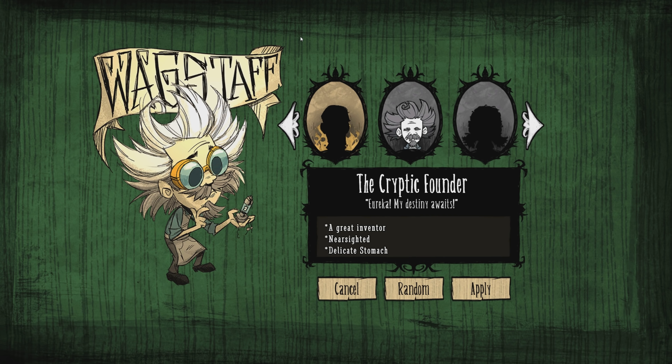That's what the great inventor perk is about. He is nearsighted, which means that anything past about one-third of the screen is blurred out unless you're wearing special equipment particular to his character. He also has a delicate stomach — those last two things are detriments to his great inventor perk. The delicate stomach means he takes three damage per raw food item eaten, which is a little reminiscent of Warly, except Wagstaff doesn't come with his own crockpot and can eat cooked food. It's just the very raw stuff that bothers him; it doesn't actually need to be prepared in any sort of meal.